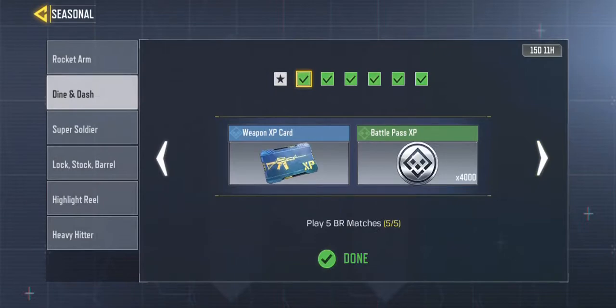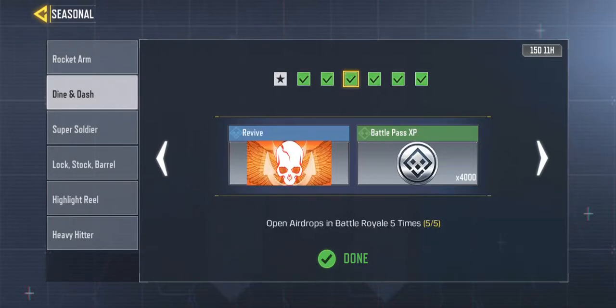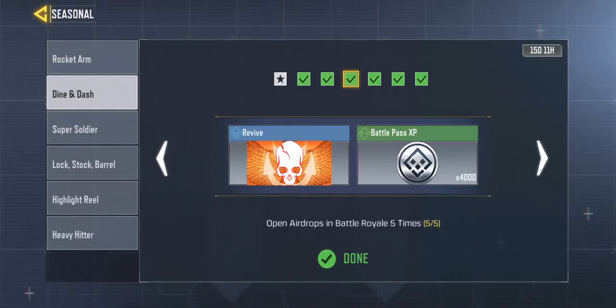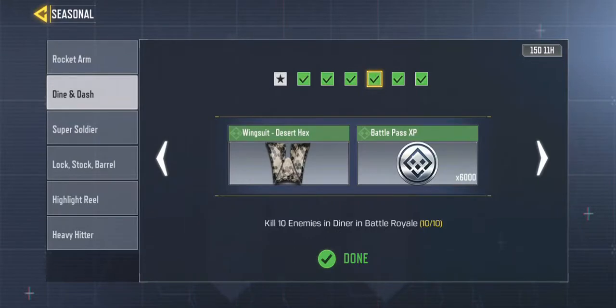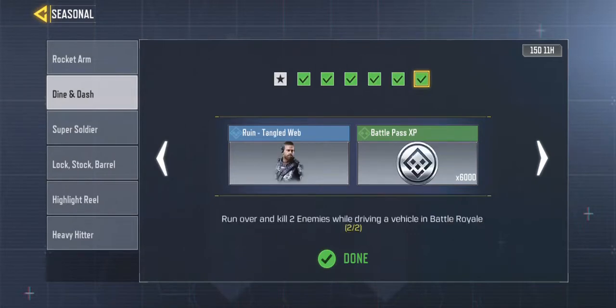They made him available for unlocking this season — all you need to do is complete some missions. To unlock the soldier: play five battle royale matches, enter the top 10 in battle royale once, open a drop in battle royale five times, kill 10 enemies in battle royale, enter top 10 three times, and kill two enemies while driving a vehicle in battle royale. That's all you have to do.